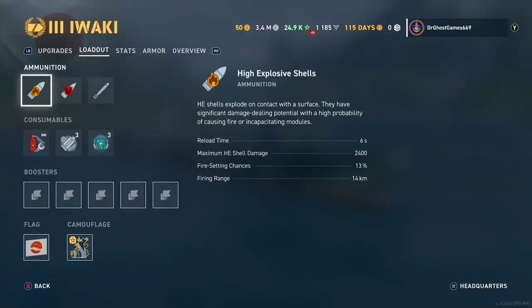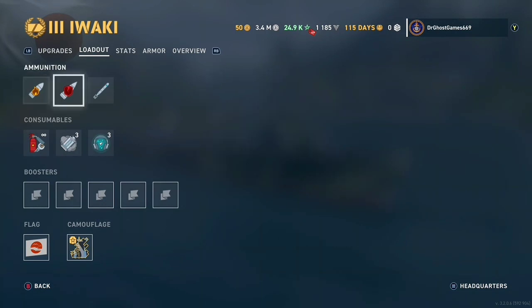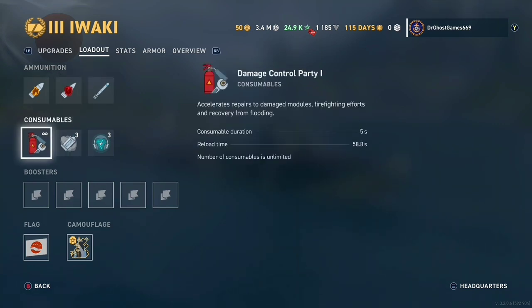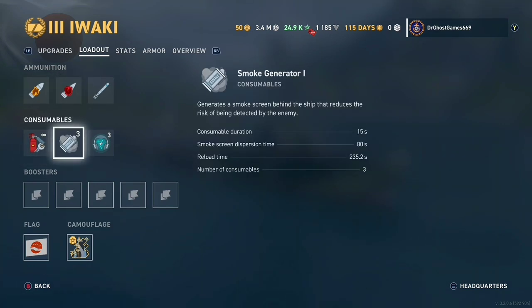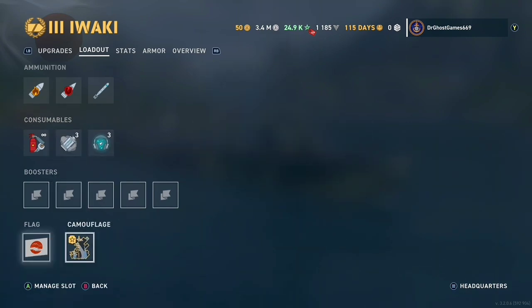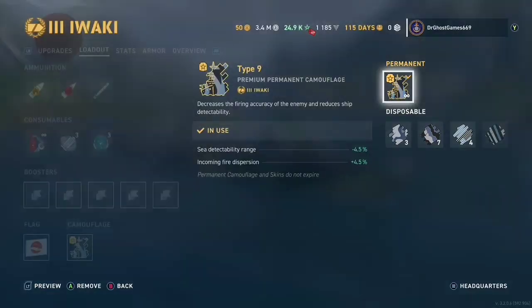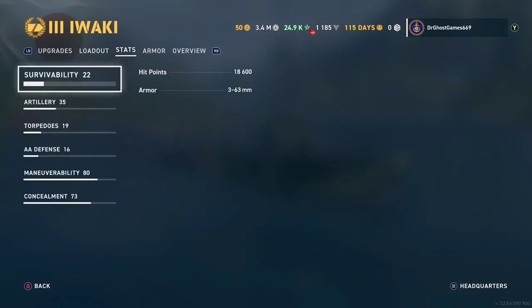Let's take a look at the loadout. HE shells and AP shells — they load every 6 seconds, so they're very quick. We also have torpedoes that max out around 16,000 to 17,000 damage and go to 10 kilometers. We have Damage Control, Smokescreen, and Sonar, which is very nice. This thing is basically a mini destroyer. We also have the Type 9 camo, which looks very nice.